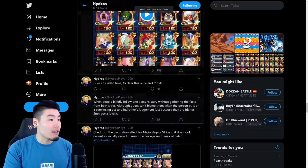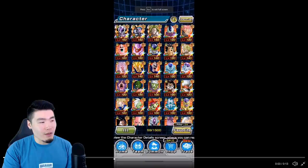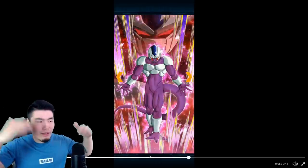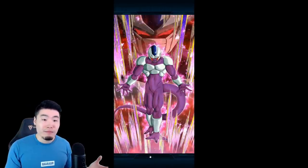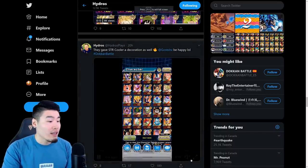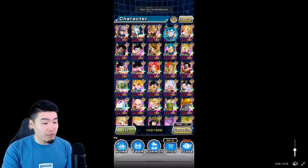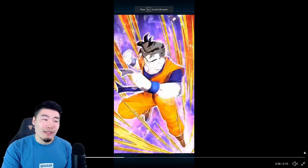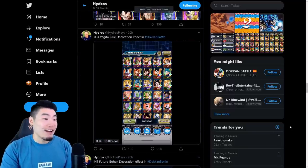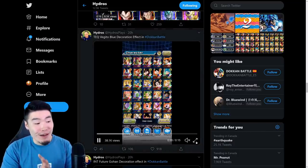Some other examples are this STR Cooler — I think this one was a little bit lackluster. You got the little lights coming up, it still looks good, but it's nothing crazy, not too exciting. And we have Int Future Gohan here — similar effects, so for some of these guys it's a little bit lacking still. It doesn't look like they put that much effort into it.